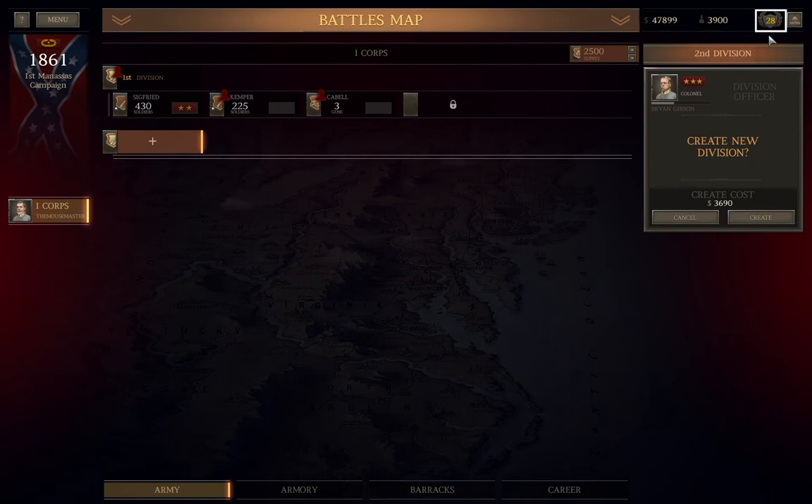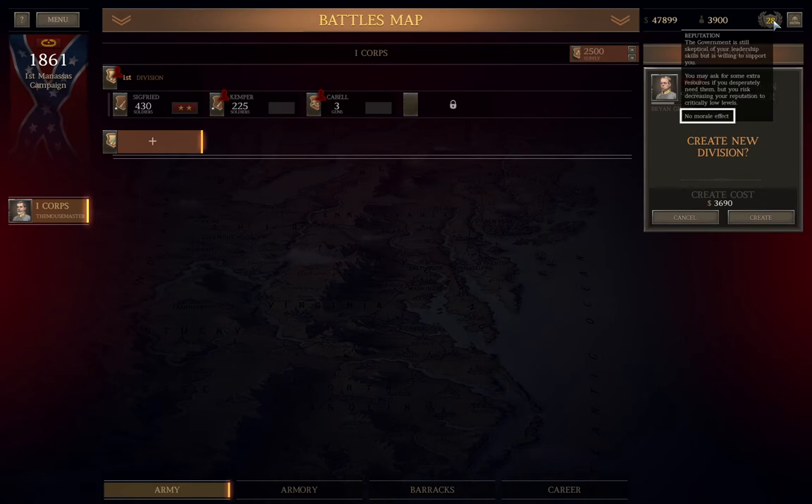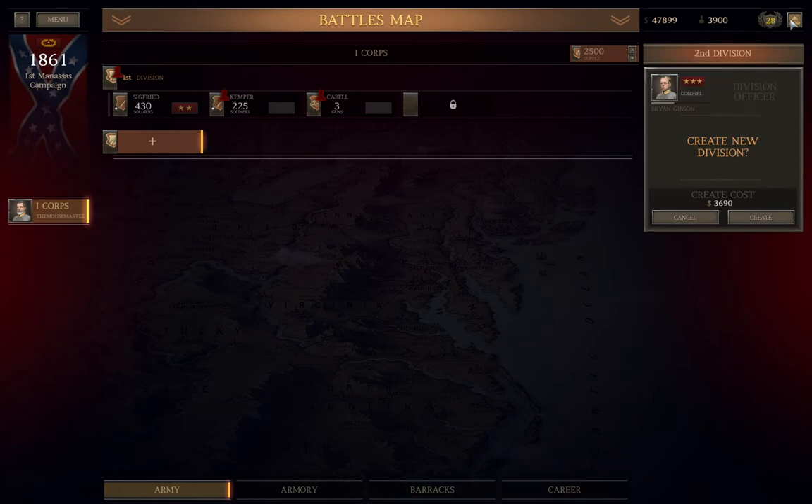Reputation is on a scale of 1 to 100 — technically 0 to 100, but if you ever hit 0 you lose the campaign. At the moment I only have 28, which isn't enough for any bonuses to my army. In addition to army bonuses, you can also spend your reputation all the way down to 20 if desired to purchase things for your army, such as weapons or new officers.